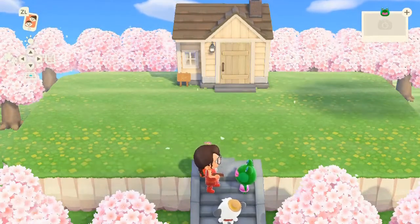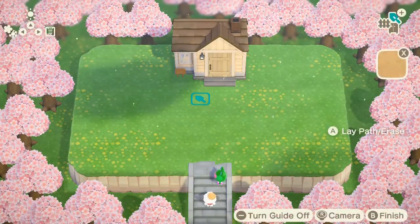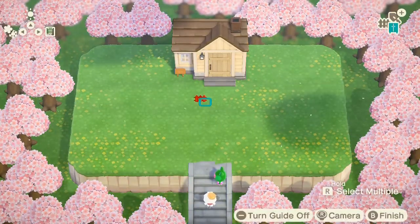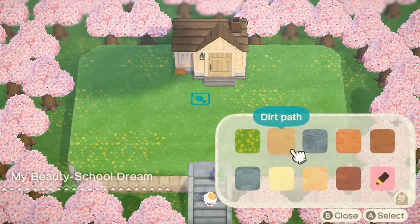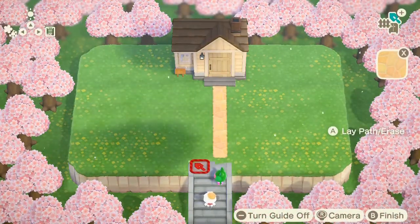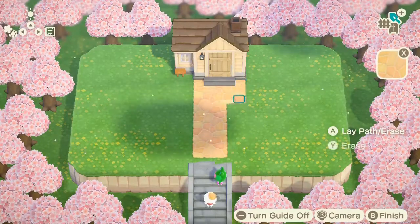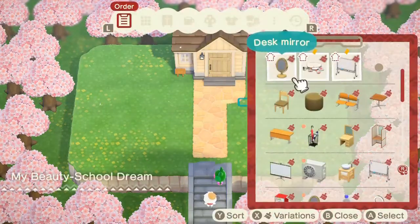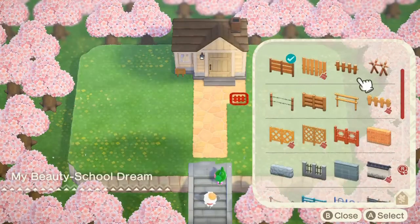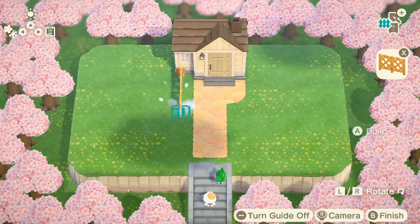It seems like Jambette's pretty happy with that area, and she's leaving it up to me to decorate. So what I started out doing first was going into the decoration section in the front of the house. Here I'm picking out different paths I can use for Jambette's house. I made a little simple sort of sandstone-y path.